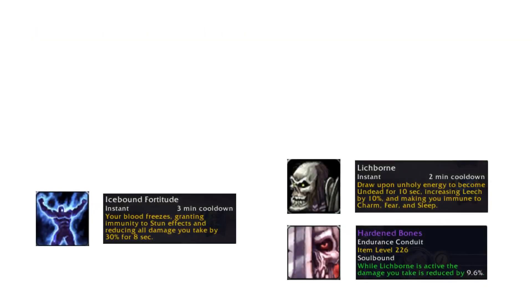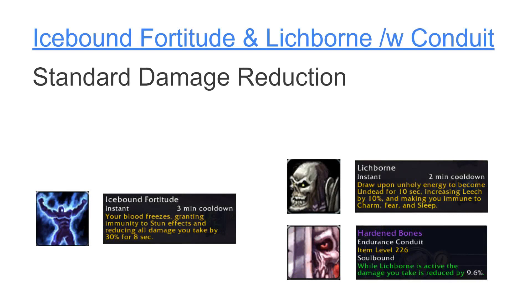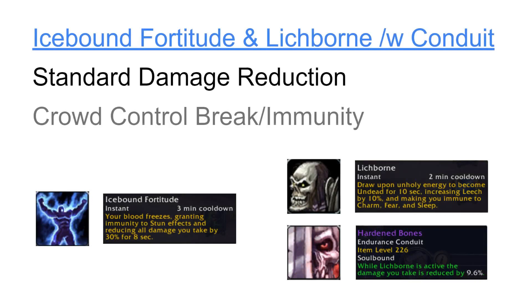Icebound Fortitude and Lichborn with the Hardened Bones Conduit are a lot more straightforward. They are simple damage reduction buffs, though each have the added benefit of being able to break or immune certain types of Crowd Control. The Crowd Control benefit does not have too many uses in PvE settings, but there are very specific situations where the benefit is useful, such as immuning stuns from stealth mobs in dungeons.